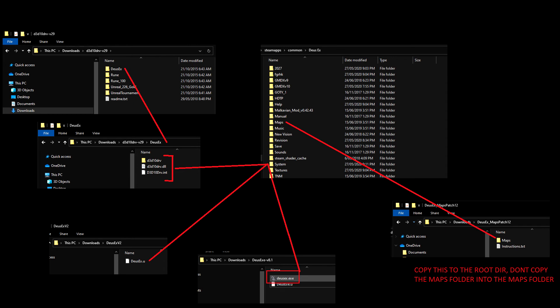Once we have all of this, we need to unpack it all and copy it to the Deus Ex folder directly. The maps go in the root game folder, and the patch, launcher, and renderer go into the system folder.